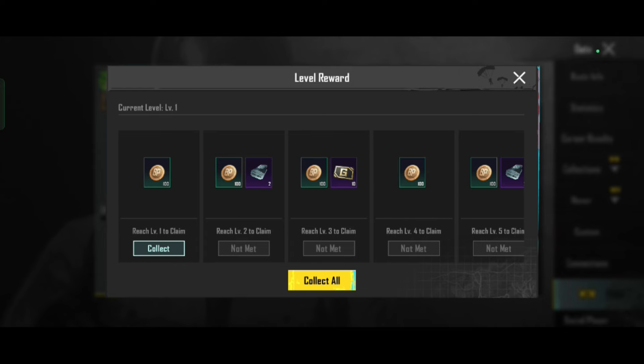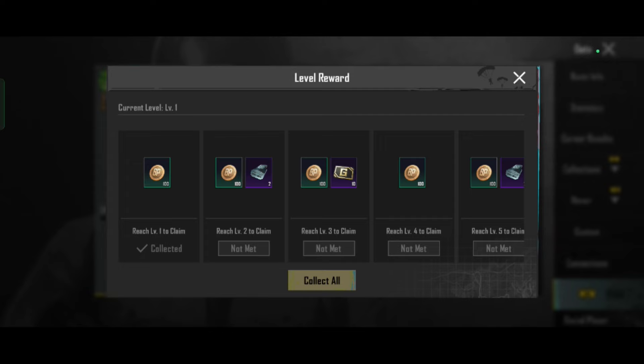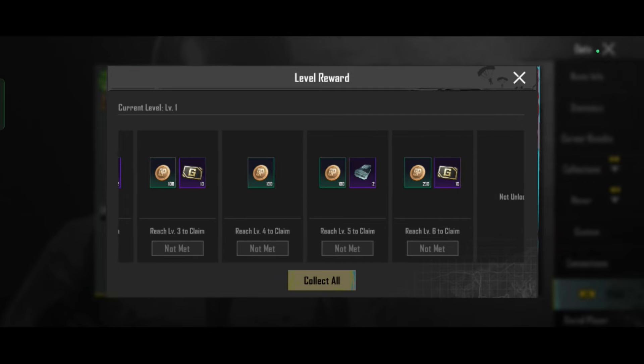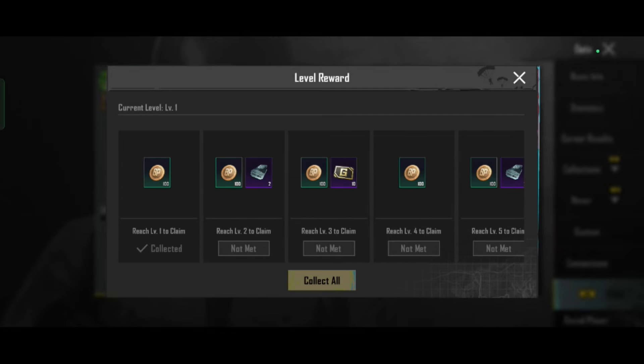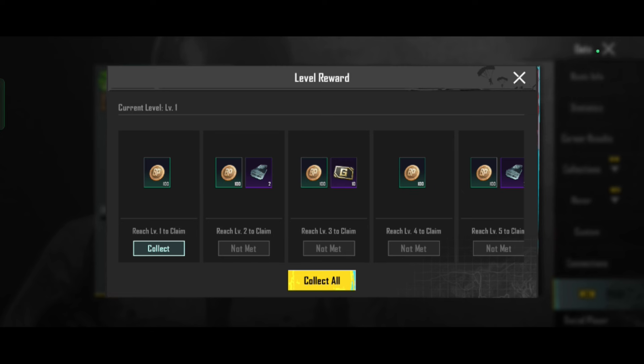I have a $1 drop in the popup at level 1. In level 2, I have a supply scrap from the power supply. Level 3, we have a huge in-game currency. Level 4, we have a huge in-game currency. Level 5, we have a huge in-game currency. Level 6, we have a huge in-game currency. You can collect these missions and collect them in the section.